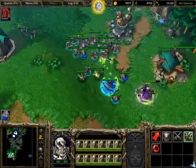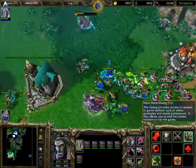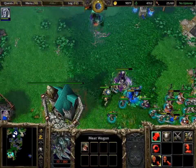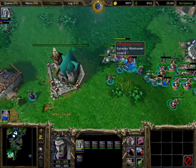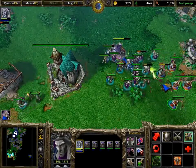Even though I made that fuss about not letting the blues attack you while you're attacking the teal base, there's still a good chance that Sylvanas will come along with a few archers. They're not too hard to deal with, because you'll have all those dead bodies from the teal base, so just raise your dead whenever you can.